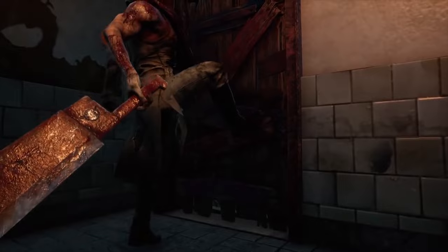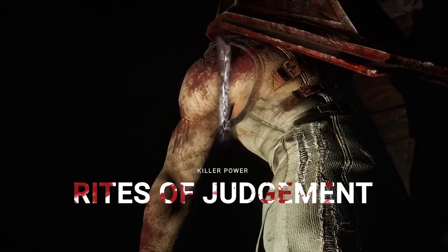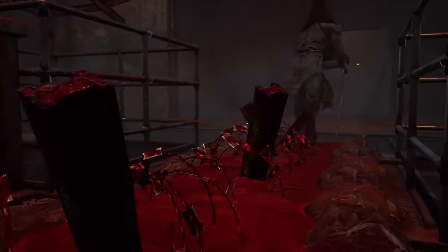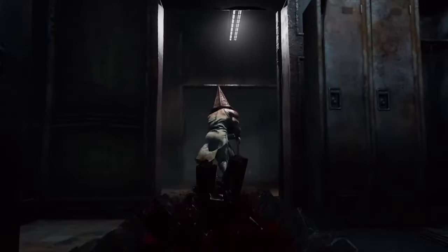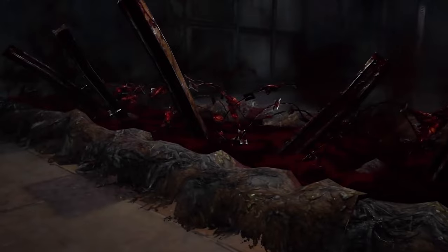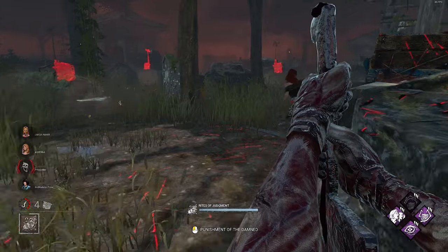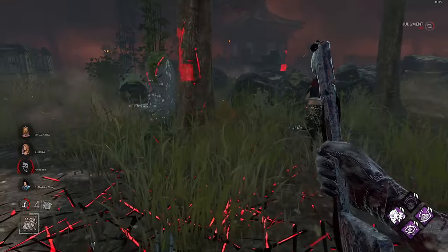He comes with two particularly special abilities. The first is his Rites of Judgment — with his great knife, Pyramid Head drags his blade through the ground, splitting the floor and leaving a trail. To do so, just hold your ability button. Your movement speed dips to 92% during the 1 second windup and subsequent release of the Rites.